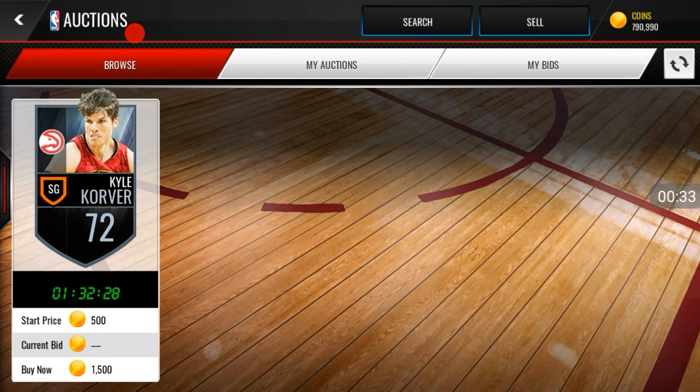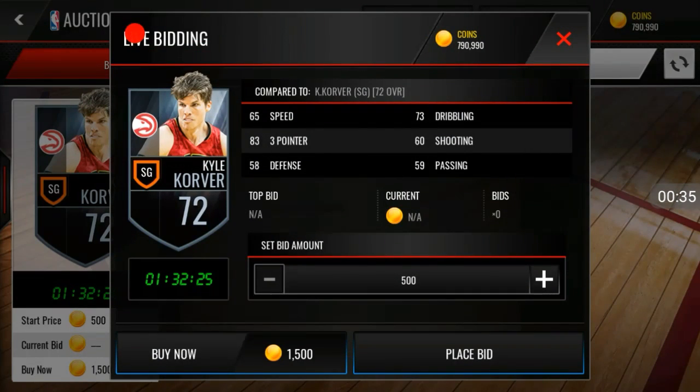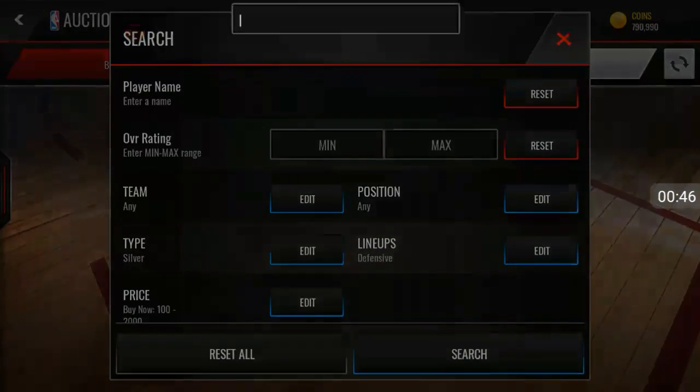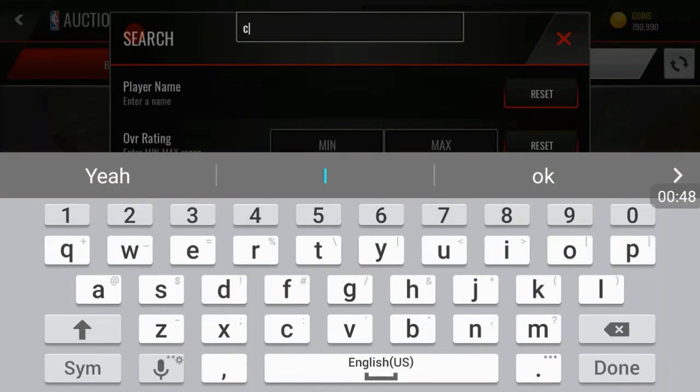We're starting with the shooting guard here. You want to pick up this silver Kyle Korver — he's very cheap. I picked him up for 1,300 coins and he has an 83 three-point shot. That's a really easy silver card that you can easily pick up.